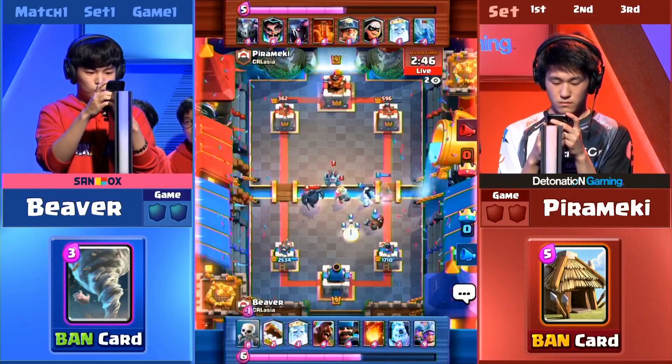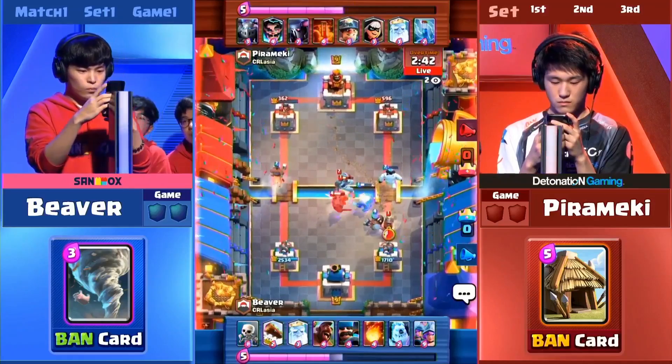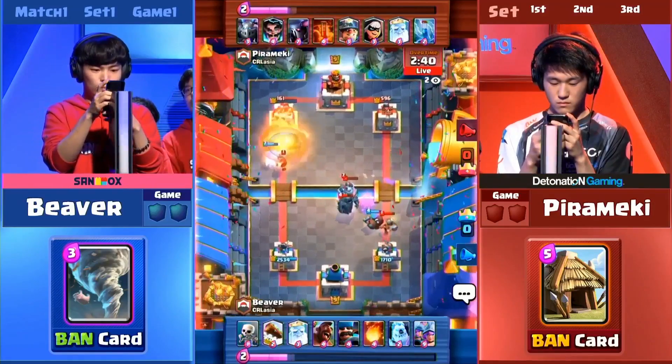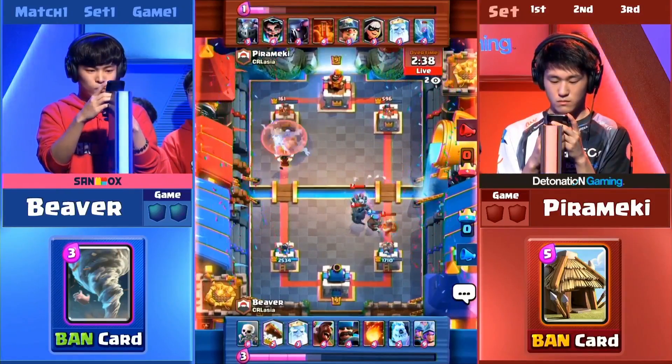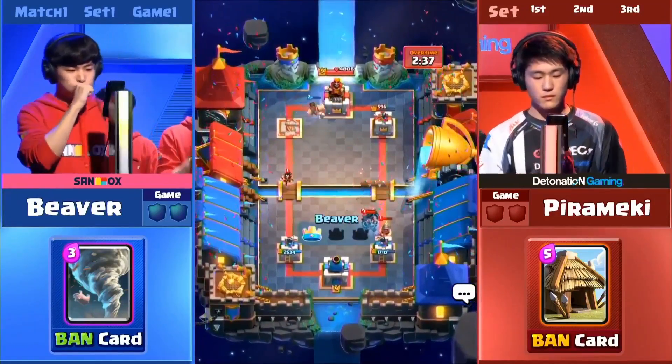Look at that lure-away coming in for the Ice Golem, just trying to do one thing here. The Hog Rider just needs one more hit — ought to do it. Even the Fireball's trying to finish him up, but one hit from the Hog Rider would have done it. And Beaver gets that done — we're gonna see a win.